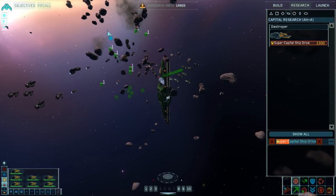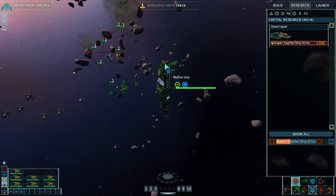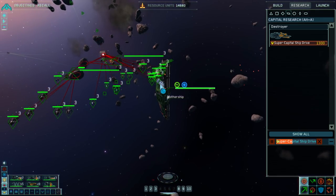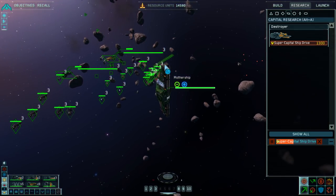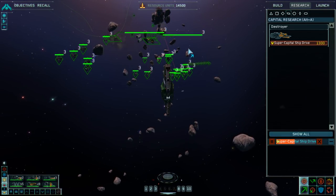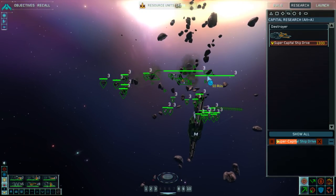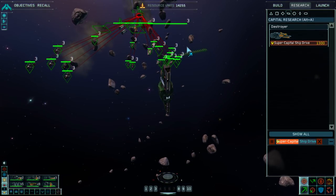I'm having trouble getting a good shot on these things. Technically I don't need to focus all these things down, but they seem to drop money, so. I could build more research stations to speed up research, but realistically we only have to do it one time. It really doesn't matter.